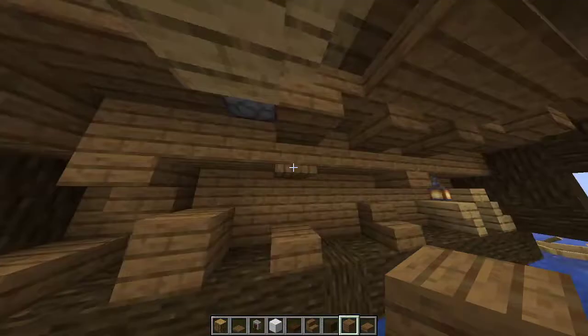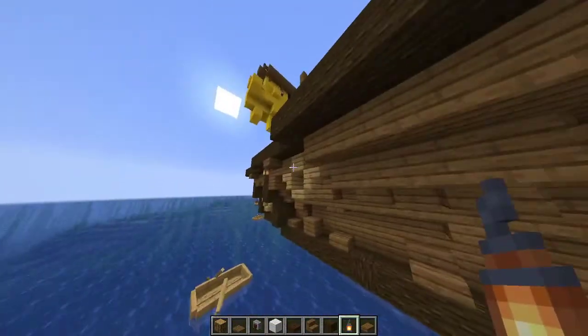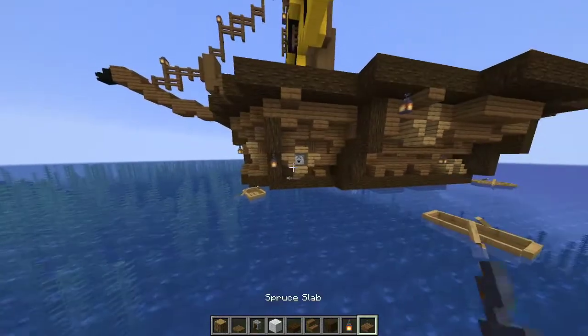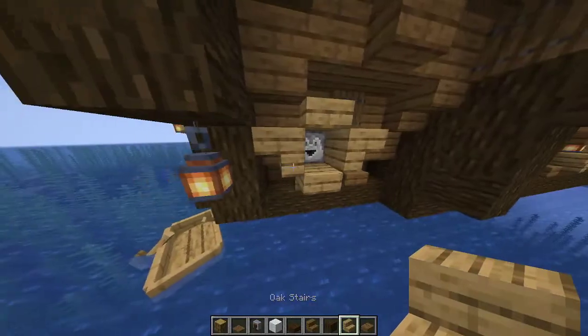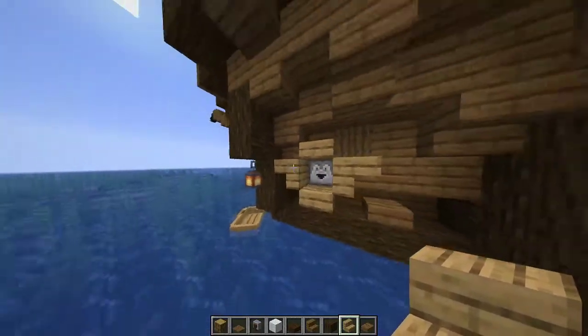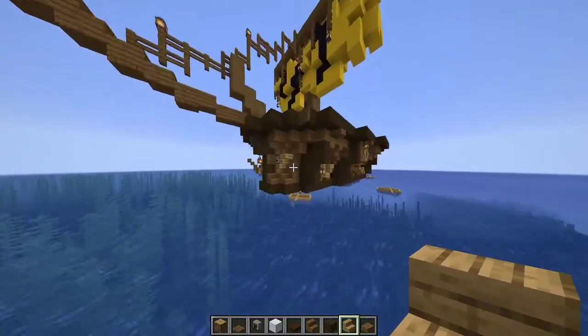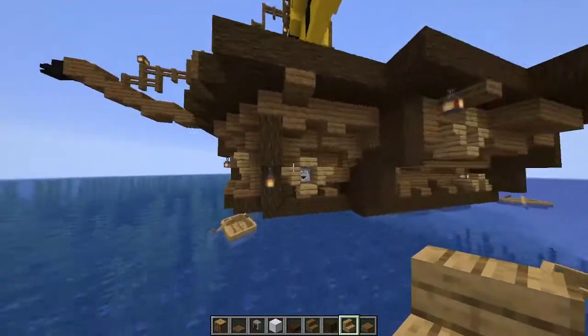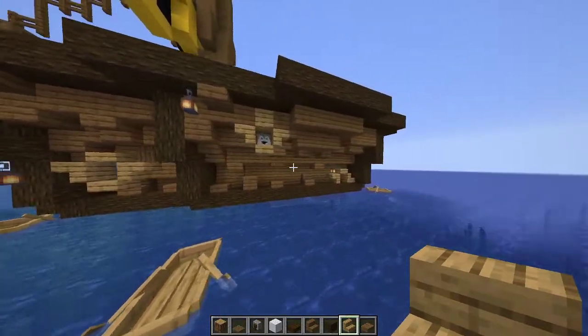Then I added a couple of trapdoors and lanterns. After that, I decided to add in the cannons — that's either a dropper or dispenser, and I just surrounded it in a circle of a lighter color wood, oak in this scenario. A ship of this size should have more cannons in real life, but this is the best I could do in this shape.